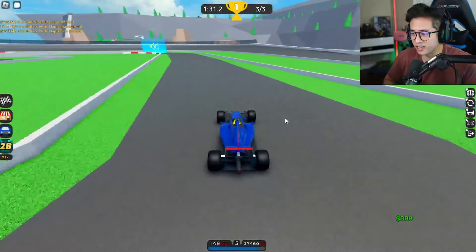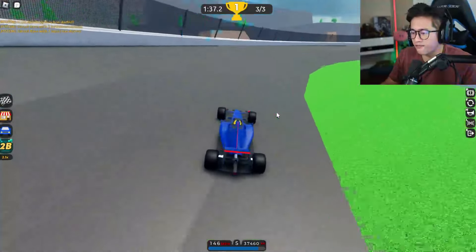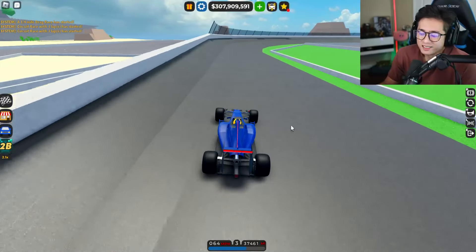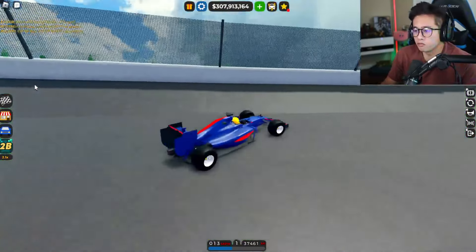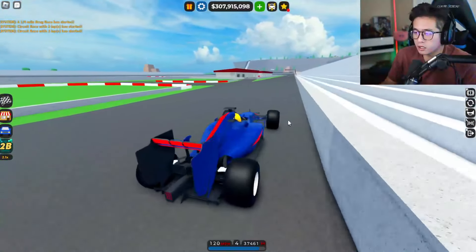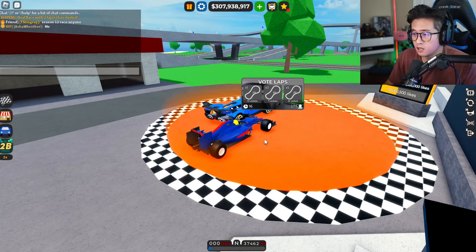I've got a pretty good lap with the new 2014 Formula One fully upgraded. Let's take it to the F1 track after this and see what time we get. Look at this — 32.2 seconds. Honestly, spending millions of dollars for upgrades, it's not a huge jump — it went from 33 to 32, but actually that's a pretty good improvement. Good job, 2014!